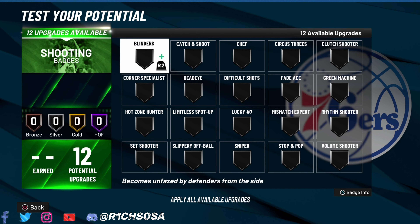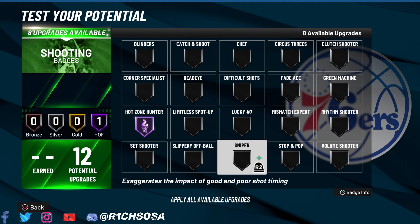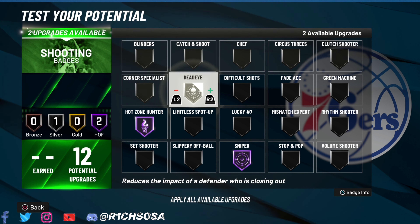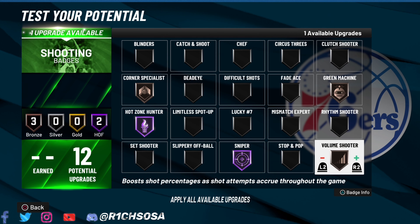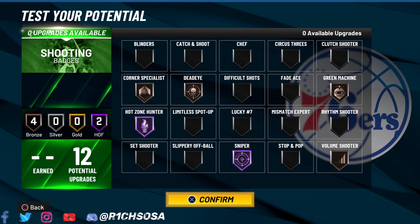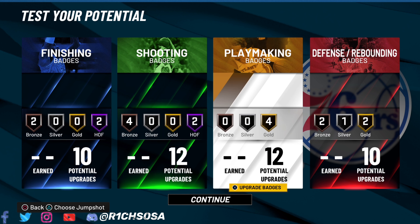For the shooting badges, we get a total of 12, but remember if you've grinded out each season we can get at least 20 badges here. To start, I'm going with Hall of Fame hot zone hunter and sniper. For spreading the wealth I'd consider bronze corner specialist, green machine, and volume shooter. For the final slot you can go with catch and shoot, or having dead eye on silver at least is the way I'd go. Overall the setup is 10 finishing, 12 shooting, 12 playmaking, and 10 defensive badges.